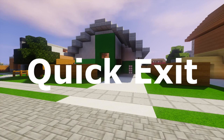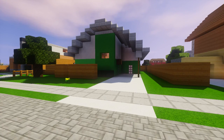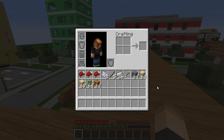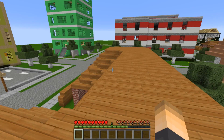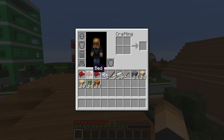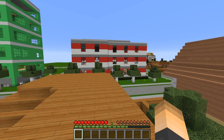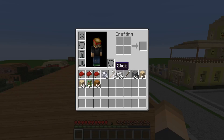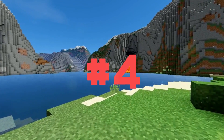At number 5 we have a plugin called Quick Exit. Inside any GUI — like a crafting table, furnace, or chest — if you click any part of the shadow of the screen instead of hitting the escape button, it's a lot quicker and easier to use, and it exits from the GUI just like that. Really simple.